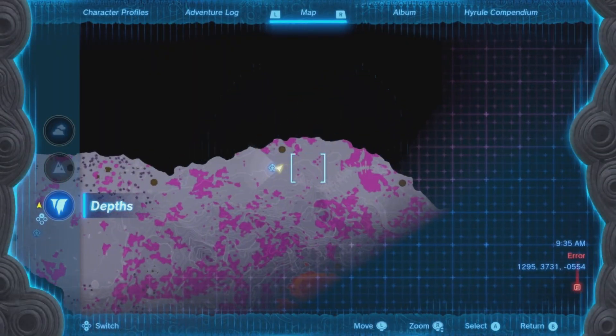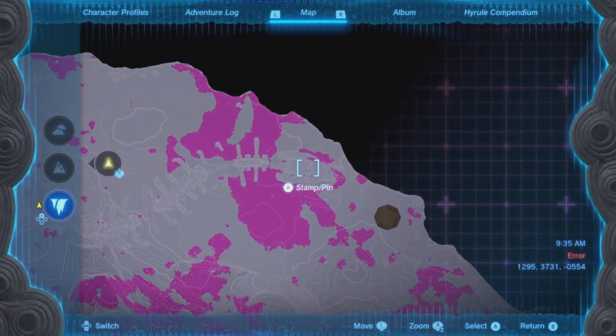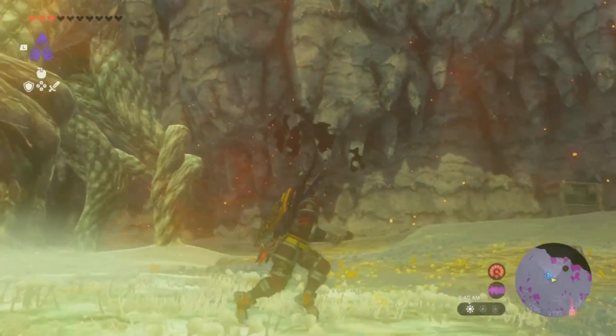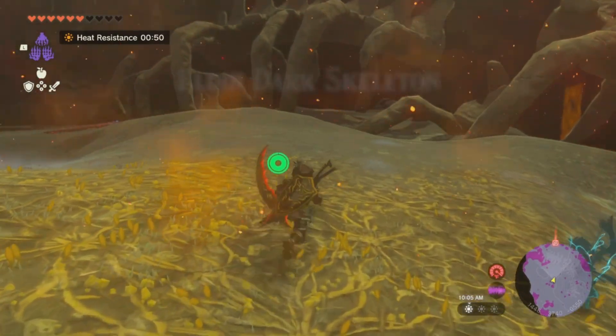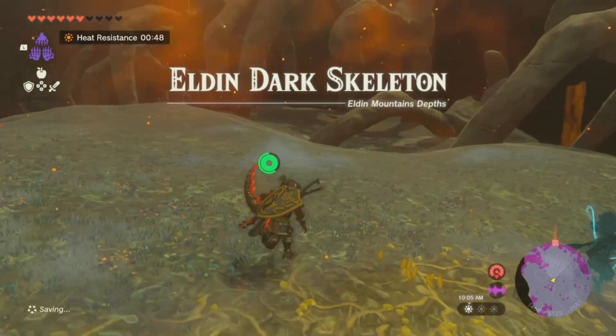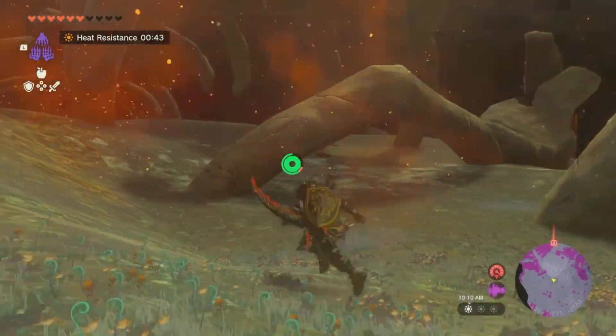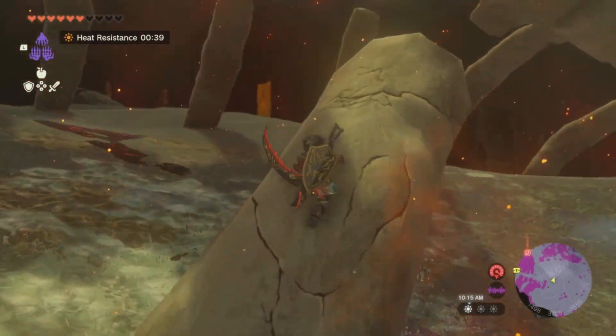Finally it's highlighting and you can see where we need to go. I'm going to go ahead and pin this marker right here — at the mouth of this skeleton will be what we are looking for. We have the Eldin Dark Skeleton at the Eldin Mountain Depths.